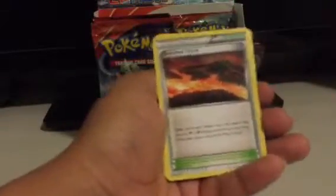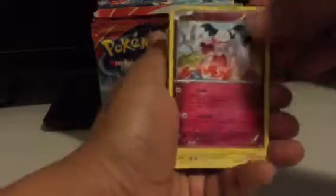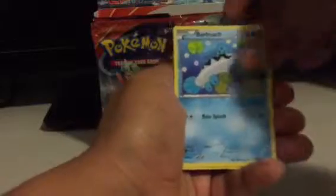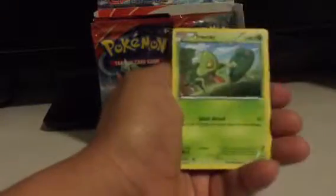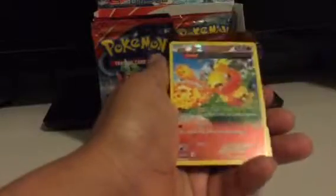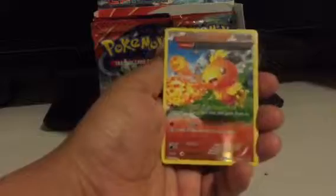Stadium — Scorched Earth here. Mr. Mime, Electrike, Surskit, Barboach, Zigzagoon, Trico, Vulpix. Torchic is an uncommon here, but it does have a holo effect, which is pretty cool. And Starmie is my Rare — so another one of these.